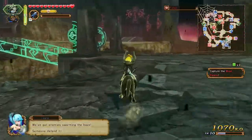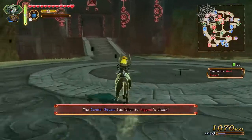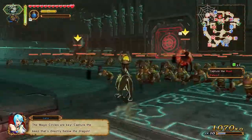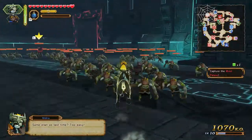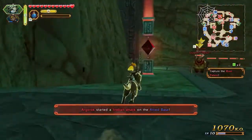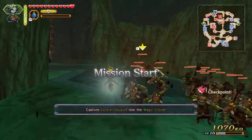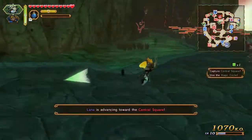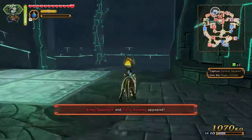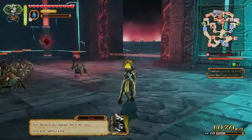Our allied base - now I have to go back up there. I believe I have to use a bomb. I was just up there and ran back to the bottom to see if I could help, but there are so many enemies - this is ridiculous. I have to capture the west keep. Now I have to run back down again - defeat all the keep saboteurs.